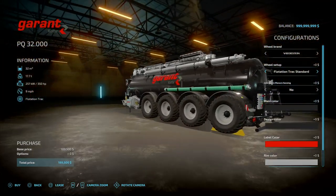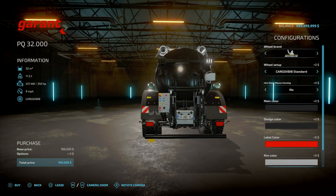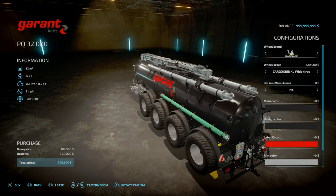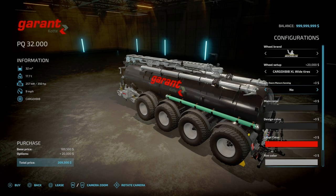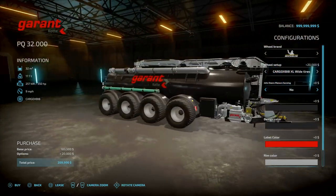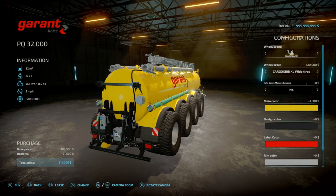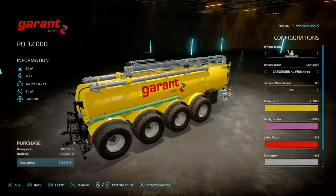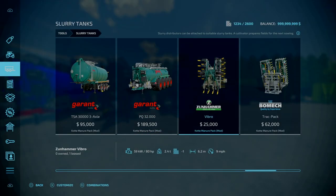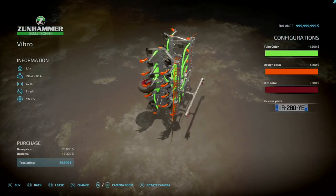With these you've got your float options — standard, wide, and XL wide. That's going to be pretty much the same for all your other trailers. You can have a nice clean look or a nice proper off-road-y looking one. With Deep City Farming you've got the John Deere Minor Sentence yes or no — extra 10,900. Main colour, design colour — if I get it as pink that's going to be your chassis framing out front. Labels, rims. Then you've got your distributor with the cultivator — that is 6.2 meters, 9 miles an hour, weighs 2.4 tons.